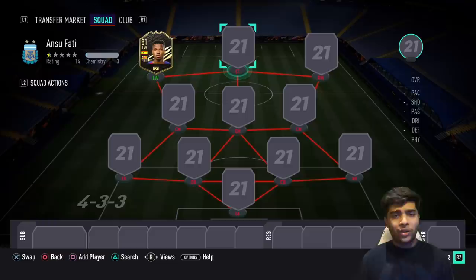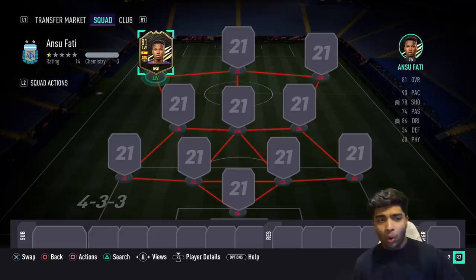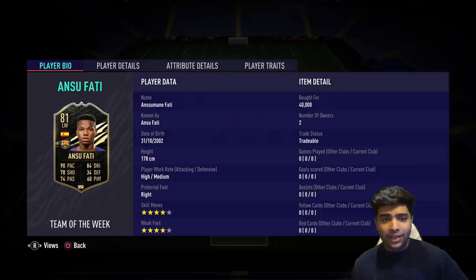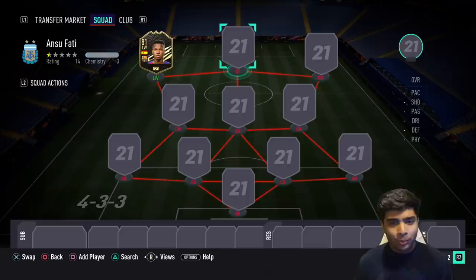I'm sure you guys are wondering what are the rules of this player Road to Glory with Ansu Fati. One of the main rules is that Ansu Fati must be part of every squad we make, and we can use his best version available. For now this is a Team of the Week card — how mad is it that before the game is even out properly Ansu Fati has got himself an inform card. It's his first inform 81-rated card which we have in the team, and as he picks up better special cards we can upgrade.